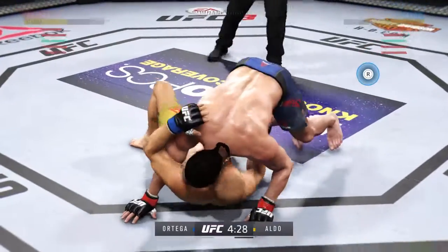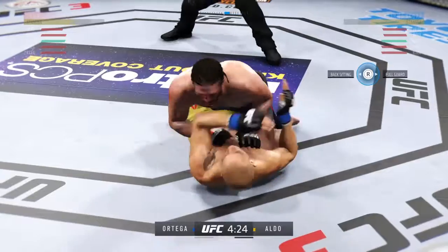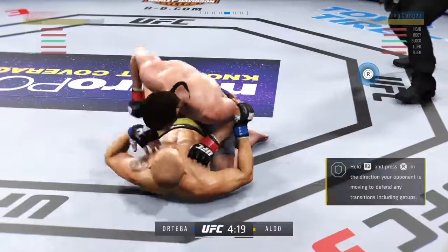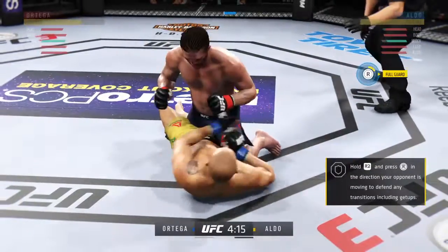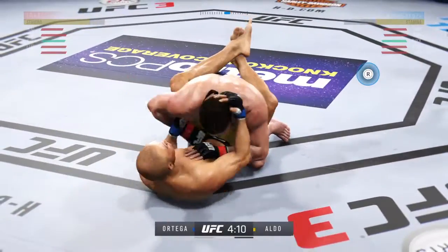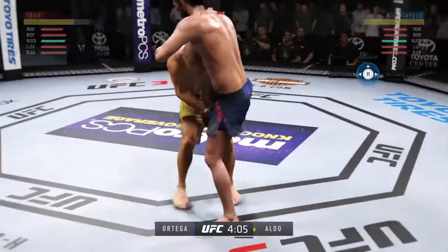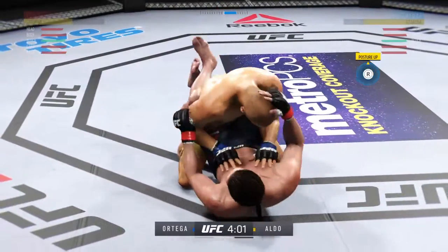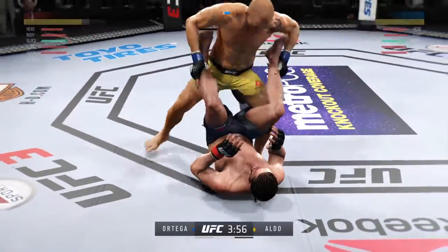Passes out of half guard and now is working from side control. Elbow now to the head — that one landed. Excellent movement on the ground here. Constantly moving, constantly staying busy. Elbowing him to the face. He's now working for full guard. Beautiful punch. That bruise on his torso is getting bad. Takedown there by Aldo.